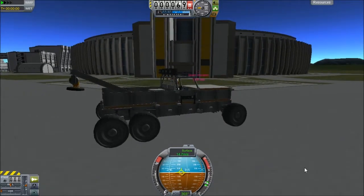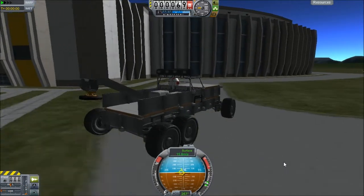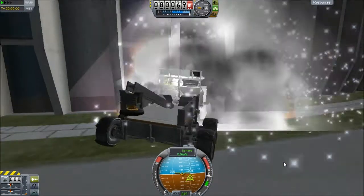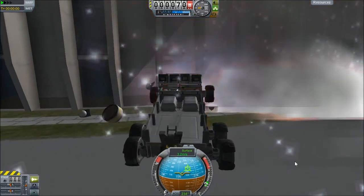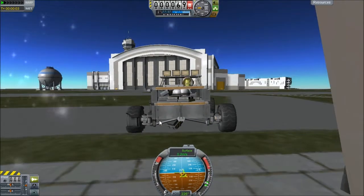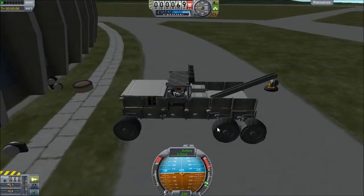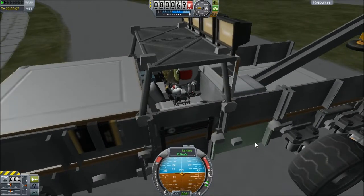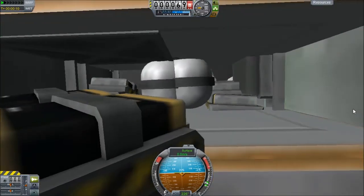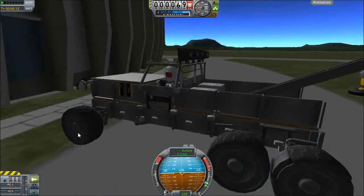We're going to ram it right into the side of the building — full speed. Let's see if Jeb can hurt the vehicle. Oh yeah, it crashes! Dang, that was a big explosion — it just ripped the whole front end out, popped four of the six tires. The steering wheel is busted, there's no steering this thing anymore. Everything's come loose, the engine is falling apart, and just all kinds of things fell out of it.